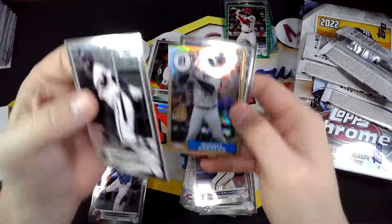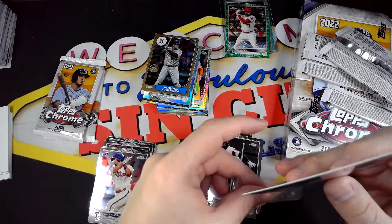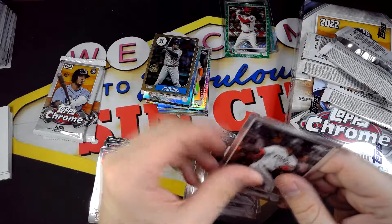Three more packs. Dierling, Luis Robert, Miguel Cabrera. Sorry, I think I was totally off camera for some of those. And then a nice O'Neil Cruz rookie. Not too bad — we'll sleeve that one up. He's definitely one of the top base rookies of this product.